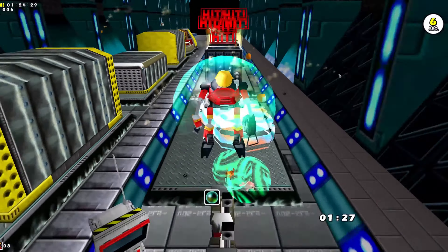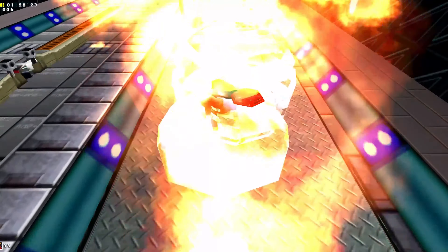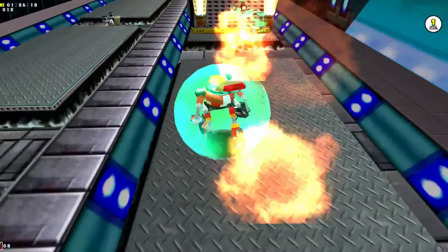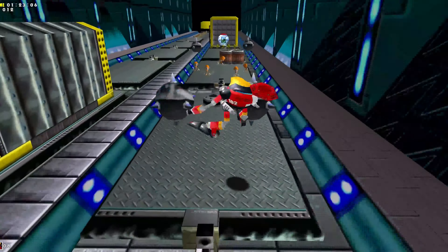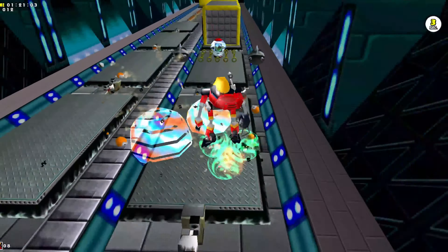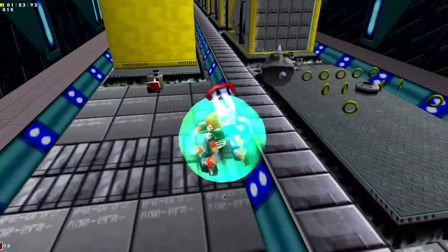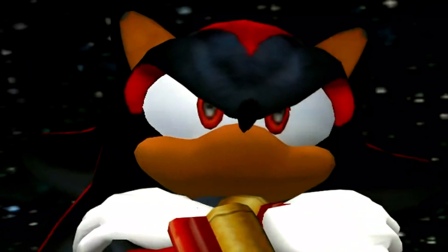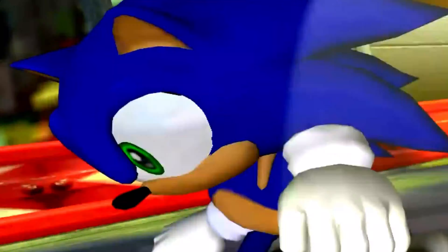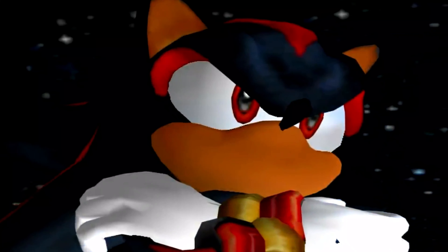So long live E-102 Gamma, one of Eggman's greatest creations. I honestly love this character, even down to his smooth-as-butter voice in Sonic Adventure. Gamma lives on as the calm, collected, and compassionate robot that Sonic fans see as one of the best character stories written in the series, and I don't think this Origin Oracle series would have been complete without his presence. With that, we move on to Sonic Adventure 2, a major entry point for many fans of the series — so don't miss the next exciting Origin Oracle, it's gonna be a doozy.